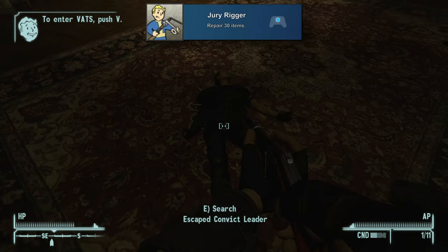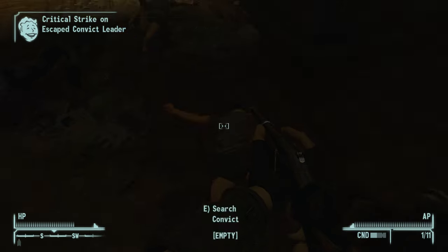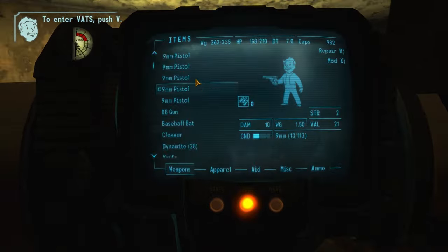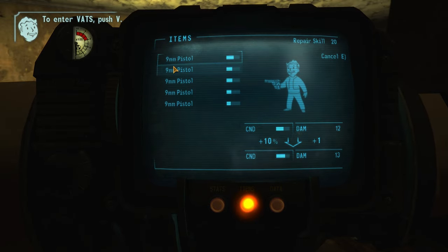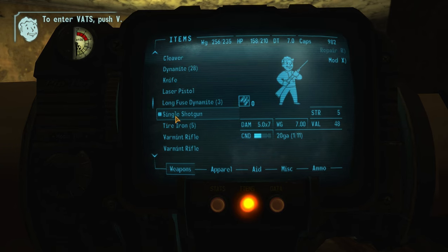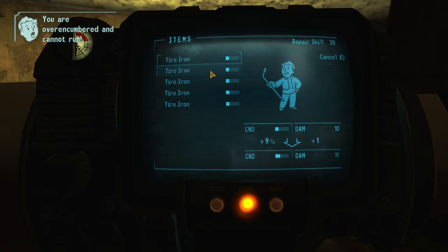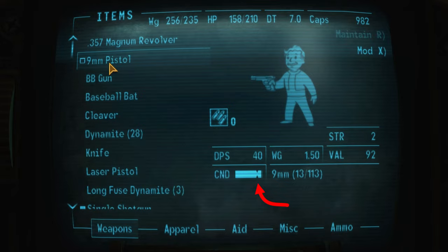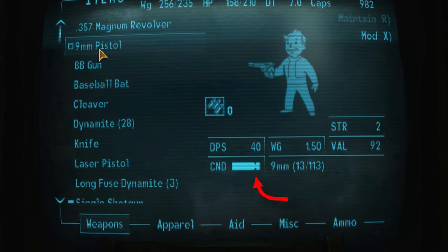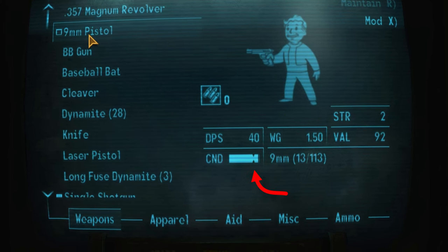Then we have 'Jury Rigger' for repairing 30 items. As you go through the wasteland you'll have armor and weapons break or at least lower in durability, reducing their effectiveness. You can repair them for the achievement by finding another one of the same type and using the repair option in your Pip-Boy to combine those items and raise durability. For weapons you also have the option of using weapon repair kits. If an item is past the durability marker it changes to 'maintain' instead of 'repair', so make sure you let them drop below that line before repairing.